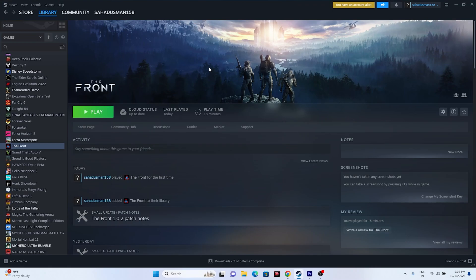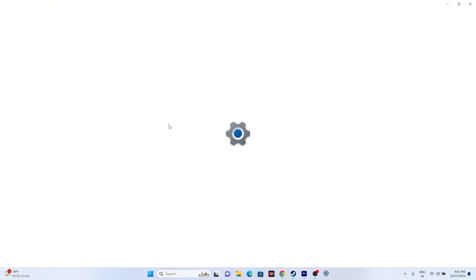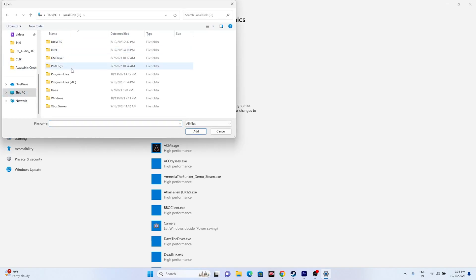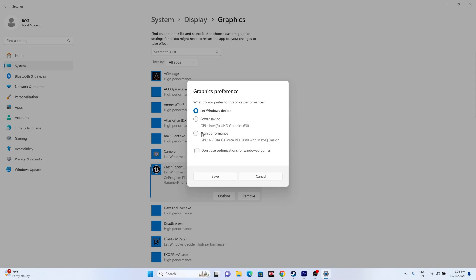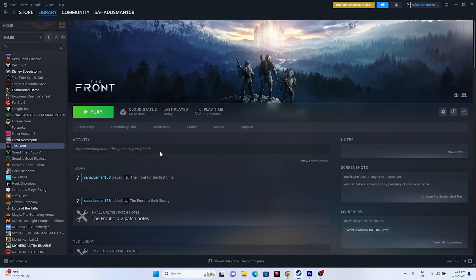The next fix is to run the game on the dedicated graphics card. Go to the search bar and open Graphics Settings. Scroll down and click Browse, then navigate to This PC > Local Disk C > Program Files x86 > Steam > steamapps > common > The Front > Win64, select the executable and click Add. Once added, click Options, set it to High Performance, and click Save. Then try launching the game.